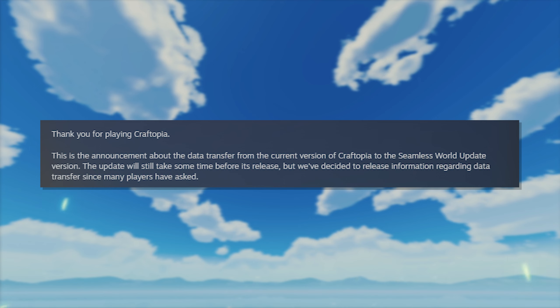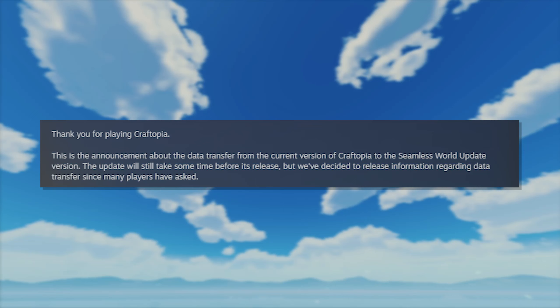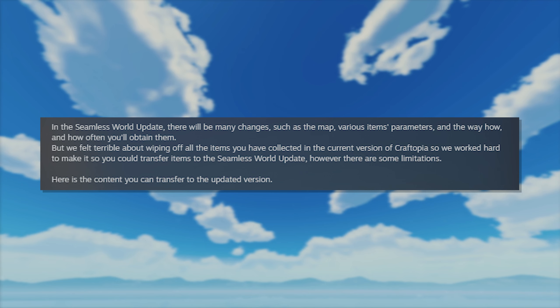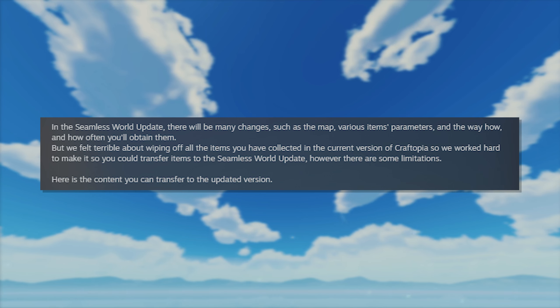Pocket Pair posted: "Thank you for playing Craftopia. This is the announcement about the data transfer from the current version of Craftopia to the Seamless World Update version. The update will still take some time before its release, but we've decided to release information regarding data transfer since many players have asked. In the Seamless World Update, there will be many changes such as the map, various items, parameters, and the way how and how often you'll obtain them. However, there are some limitations."